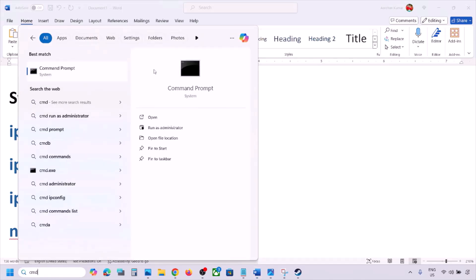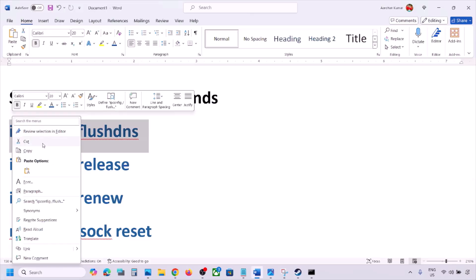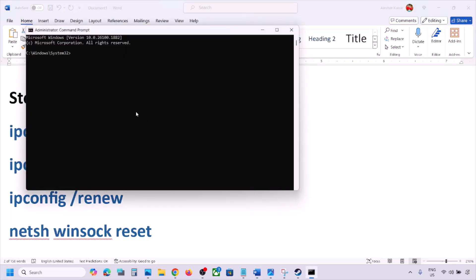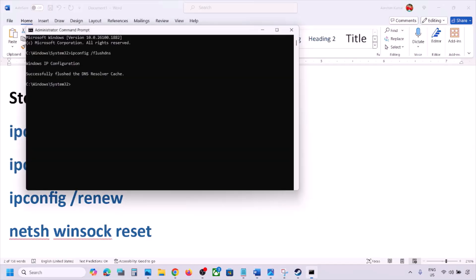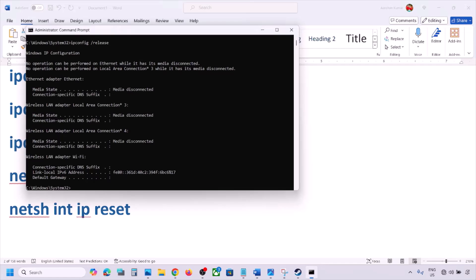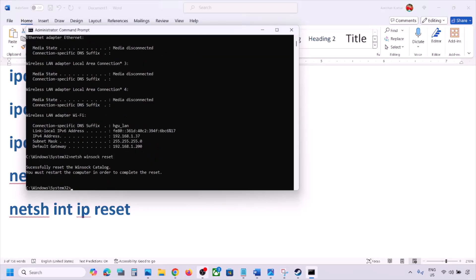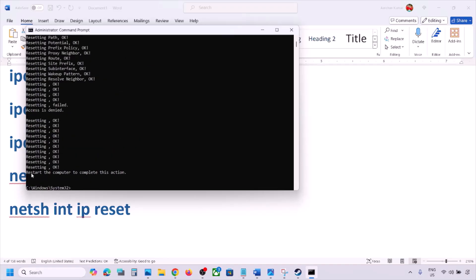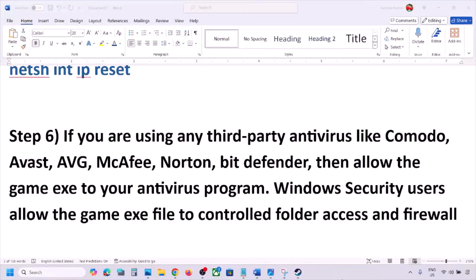Type 'cmd' in the Windows search box, right-click on Command Prompt and click 'Run as administrator,' then click Yes to allow. Now paste the commands one by one — copy command one, paste it, hit Enter; copy command two, paste it, hit Enter; run the third command, paste it, hit Enter; and run the last command, paste it, hit Enter. You must restart your computer after this, and then check.